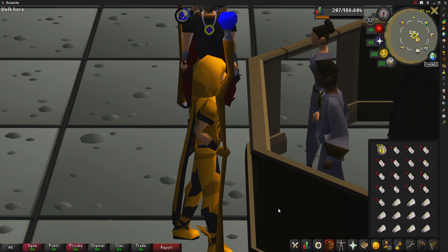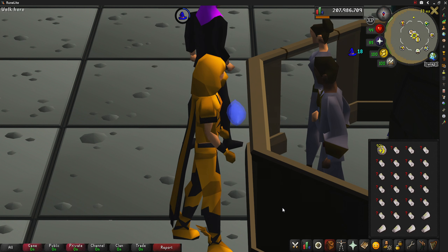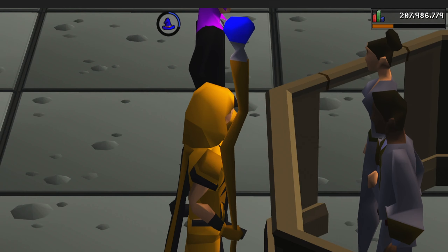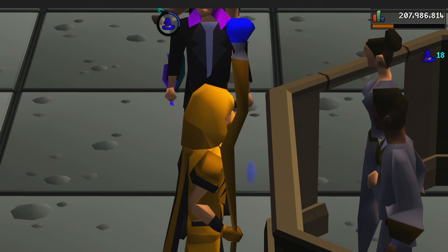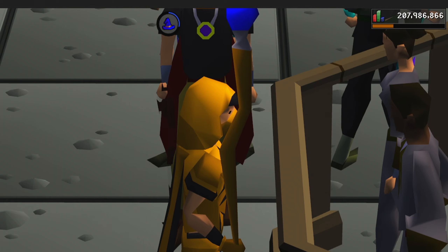Each one of these bracelets has 30 charges, and one charge is used every time it activates. Once all 30 charges have depleted, the bracelet will crumble to dust. It is also possible for this bracelet to use a charge on the last kill of a slayer task, which means you will just waste one charge from each bracelet. This bracelet has the inverse effect of the bracelet of slaughter, and we will be covering that bracelet hopefully in the future.